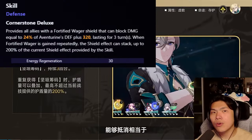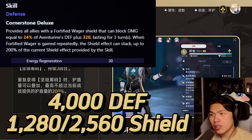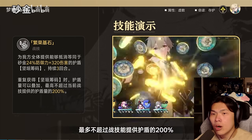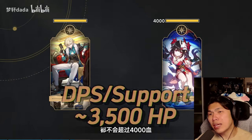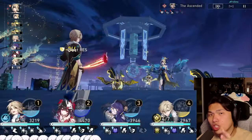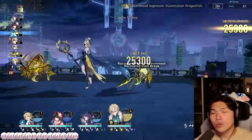For his skill, Cornerstone Deluxe, players just need to know that at 4,000 defense this is basically equivalent to 1,280 shield, or 2,560 at full 200% efficiency. This is with no 4-piece Knight or any external buffs. The majority of current DPS and supports hover at around 3,500 HP, so this shield basically doubles the effective health pool for most if not all DPS and sustains. As long as enemies cannot penetrate the shield at 4,000 defense or higher, Aventurine will have no issue sustaining your entire team, since the shield applies to the whole team.